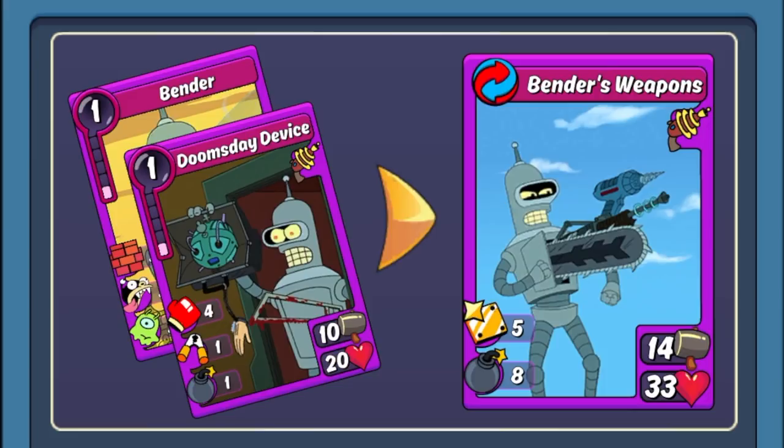As for Armed combos, Bender actually makes quite a few different ones. First is Bender's Weapons — strictly speaking a support combo, with Shield All to fellow Armed cards and Bombs for flank damage. As far as Armed combos go there are other ones I'd rather run instead of this, but for anyone who has quite a few Benders and wants to run a lot of support for their Armed deck, not a horrible way to go.